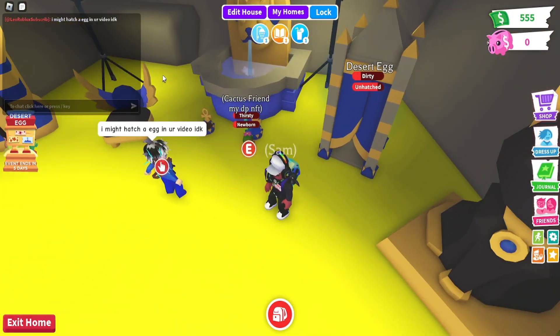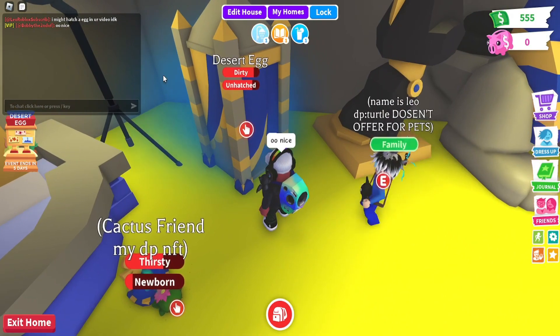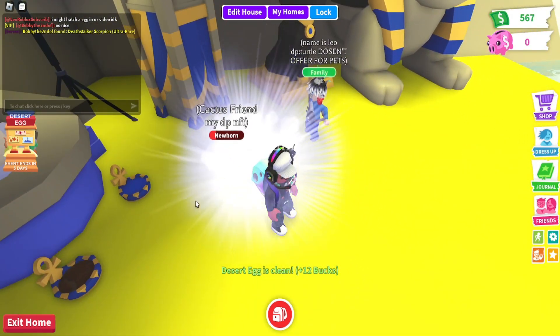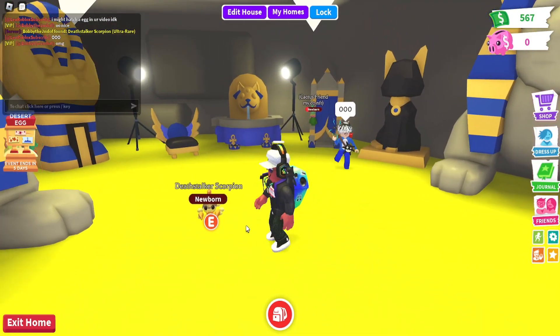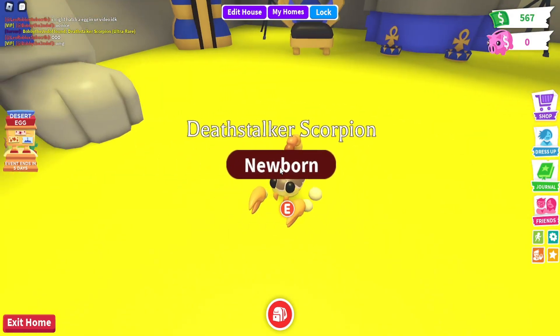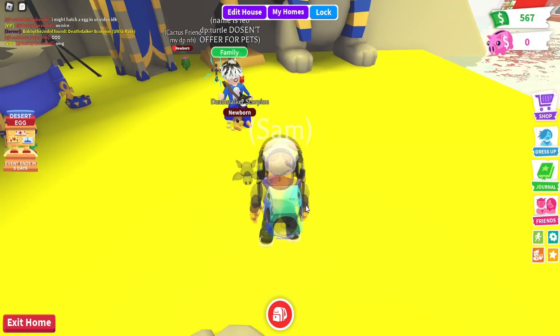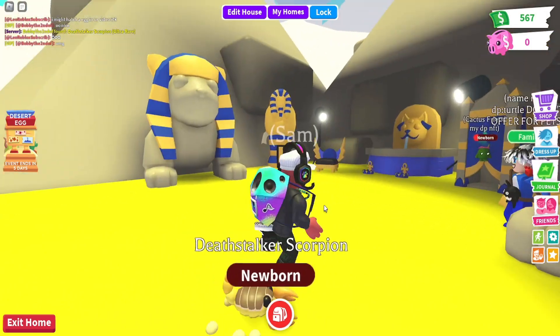Leo might hatch an egg in this video as well. Let's see what the desert egg is — oh my gosh, a Desert Stalker Scorpion! Ultra rare! That is so cool. It's all yellow and blends in with the sand perfectly, like desert sand colors. Let's see how it walks around.